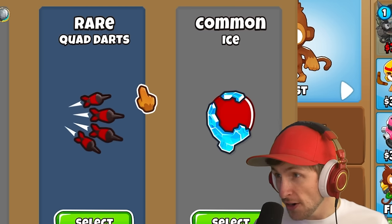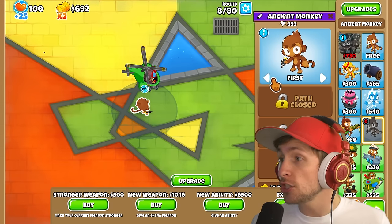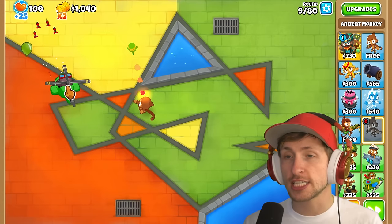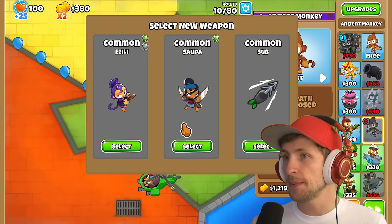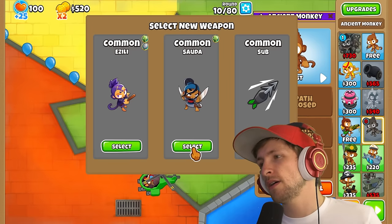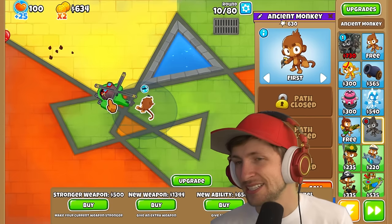Quad darts? You literally can just get a helicopter and it just follows your mouse now — that's legendary! New weapon — Azili. You can get a sub now? Let's get Azili because that is camo. Or maybe just another Sada wouldn't hurt.